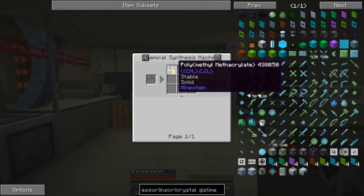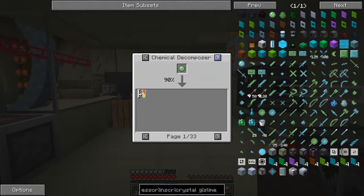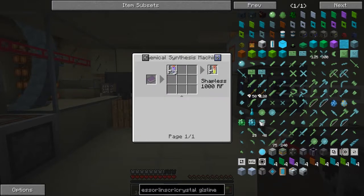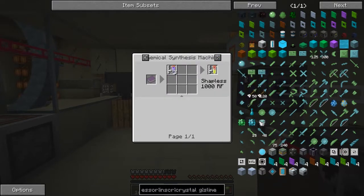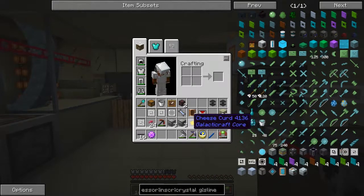And then this one: polymethyl methacrylate. Nice one. And that is made from one slime ball — or how do we synthesize it? We need three methyl methacrylate, so I'm going to start off with a couple of these ready.